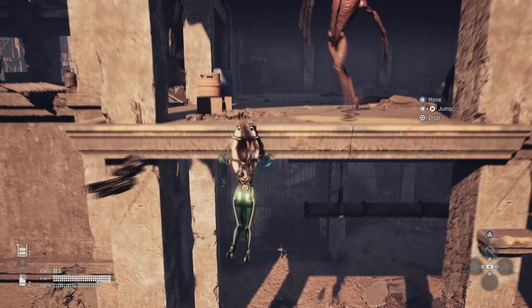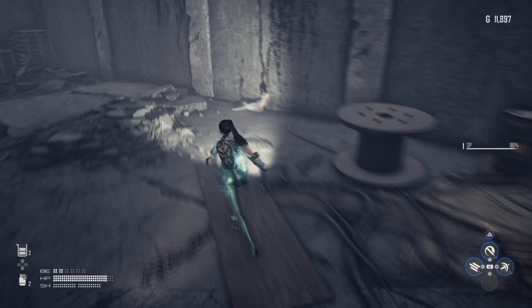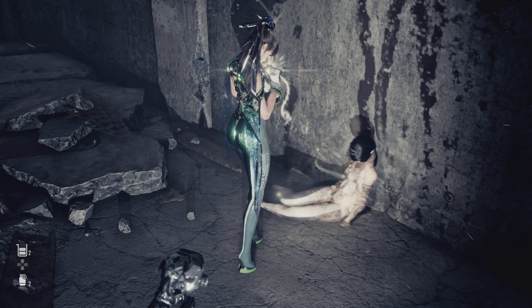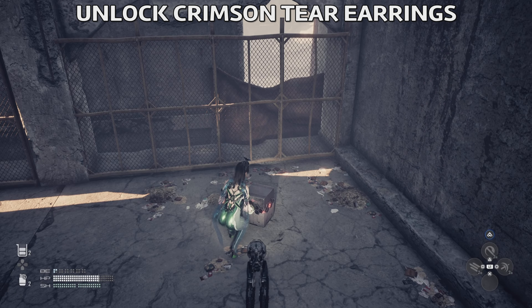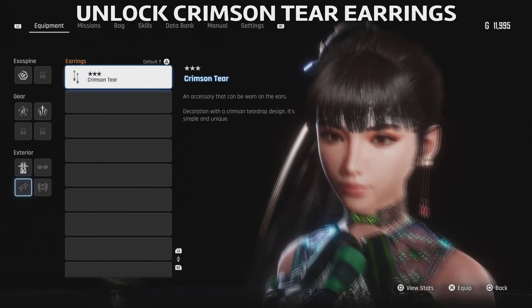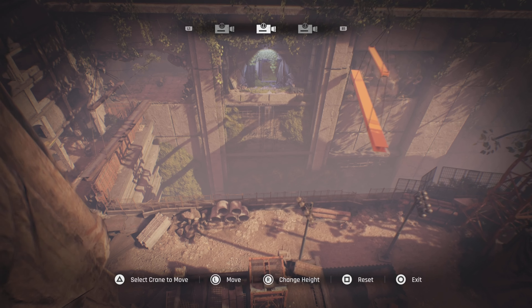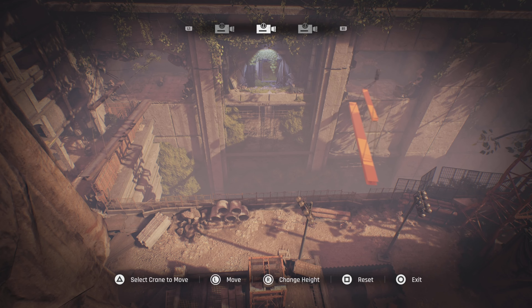You're going to go down and get what's inside this chest. Then go back and jump to this side. Here you're going to get from this lady one body core to increase your health. If you continue further you're going to unlock the Crimson Tear earrings, which are really cool as well — quite nice to have.